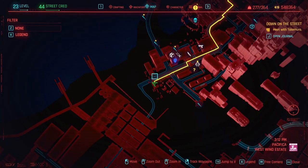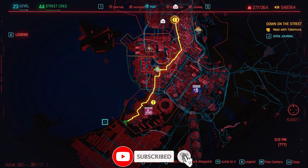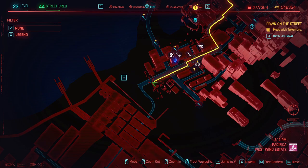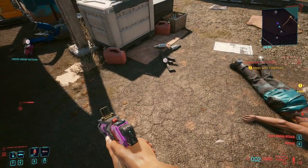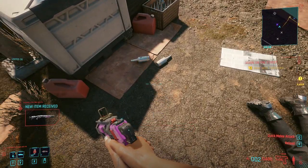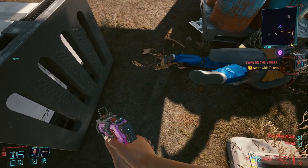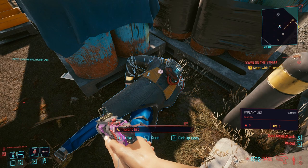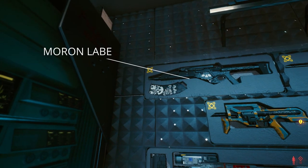So let's go to the location of where you need to go to get this. You need to go into the very south of Pacifica and there will be an NCPD side mission, which will be marked as a skull icon on the map. You need to go there and kill everyone. One of the guys who has a machine gun — this is the guy — he will have the crafting spec. Not only do you get the crafting spec, but this gun will also go into V's stash.